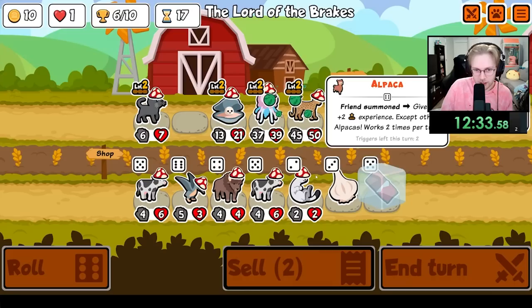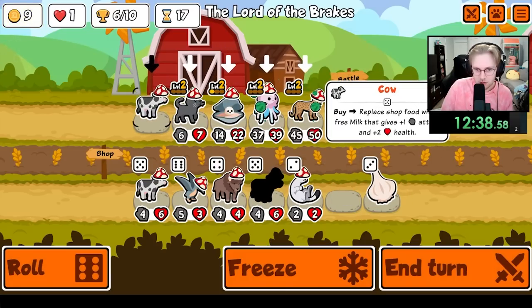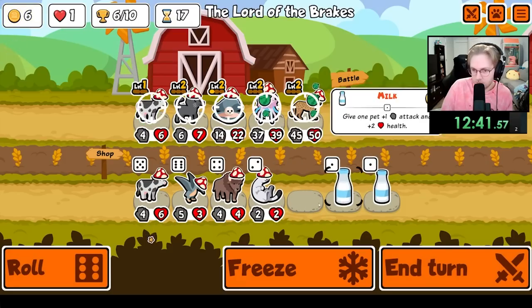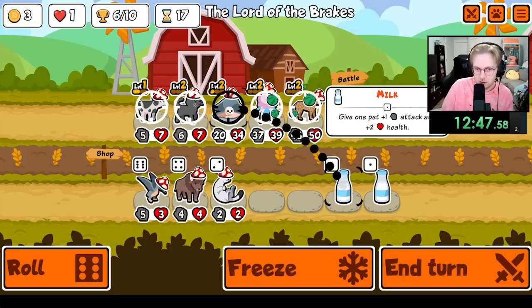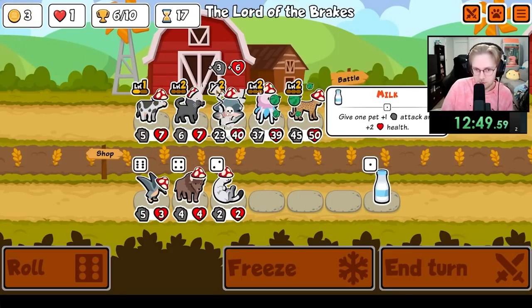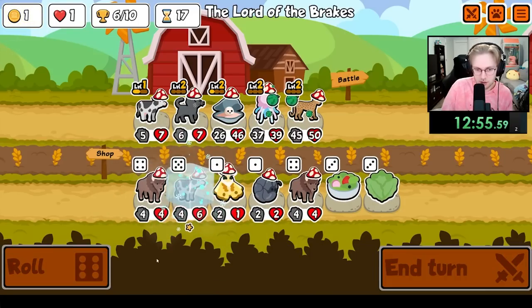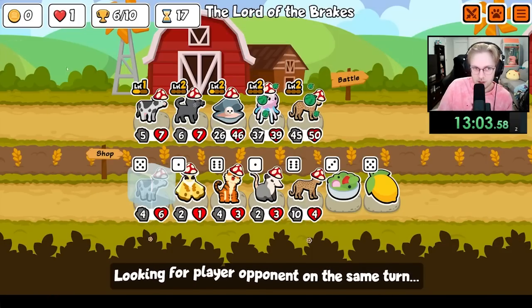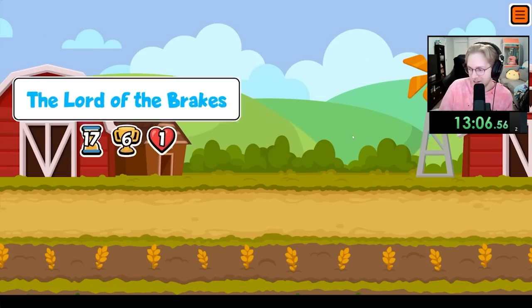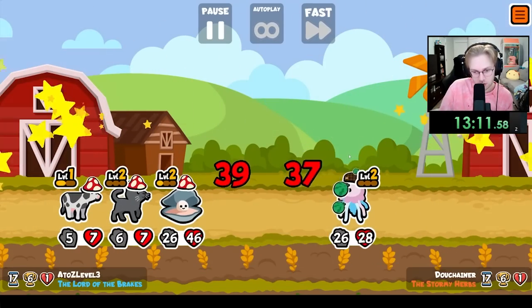Alpaca is gone because of all the Cows. Feed you — hopefully we find another Cow soon. Lemon on the Oyster — I think I'd rather have melon. Turn 17, I don't think we're winning; we need four more wins. But the teams are getting worse, which is a plus.